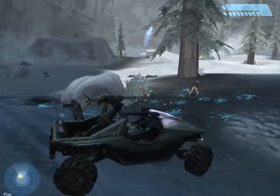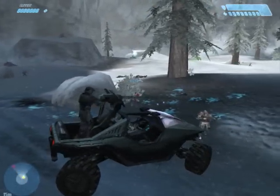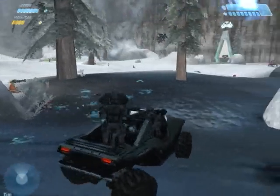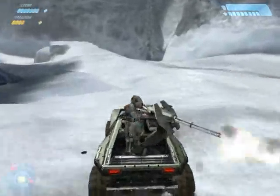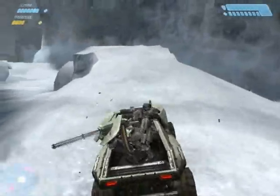Welcome to the Halo Combat Evolved walkthrough - Assault on the Control Room extras: alternative skips and tricks. The first one is the hog run. It's a nice alternative and allows you to get through the map pretty quickly, at least the first part of it.